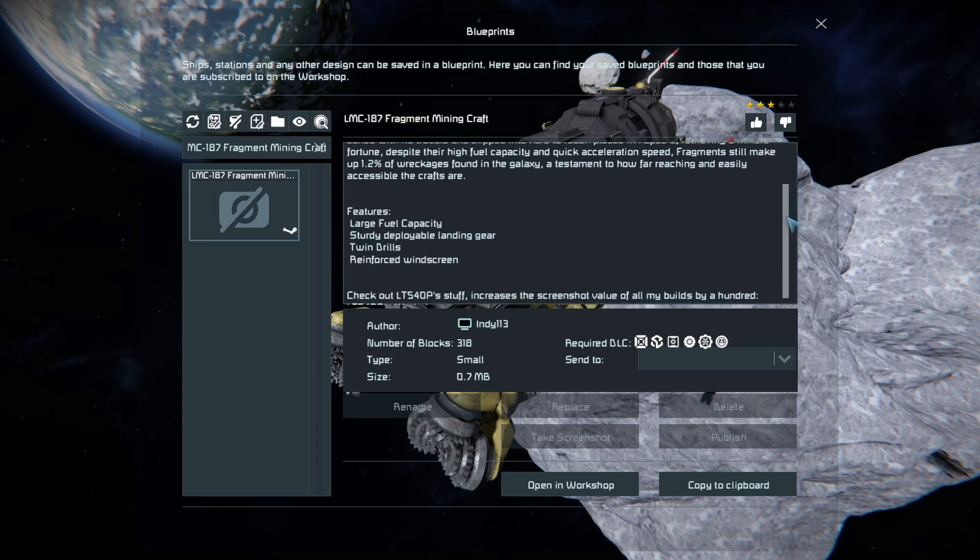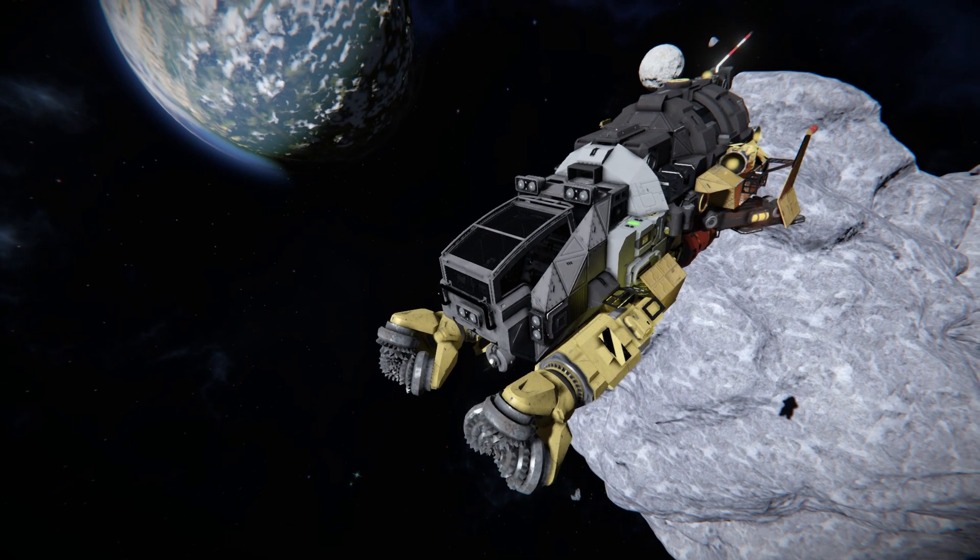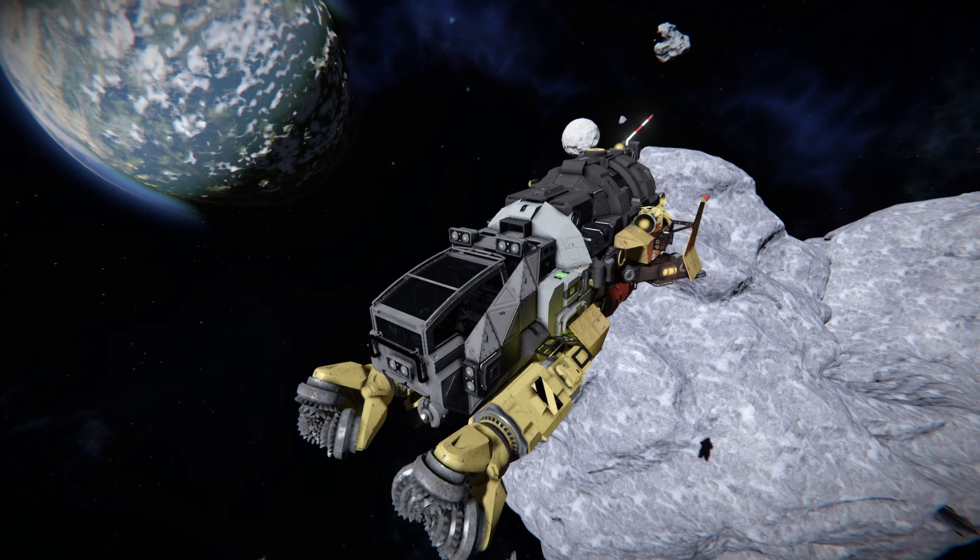Down here we've got the listed features: large hydrogen tanks, landing legs at the back, drills at the front, and a reinforced windscreen at the very front in front of the actual cockpit where I'm sitting.